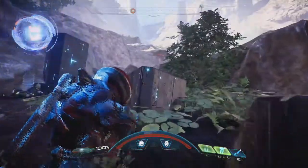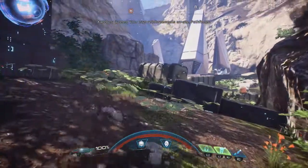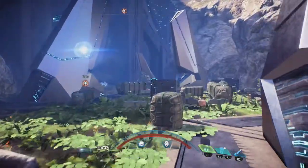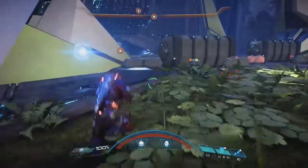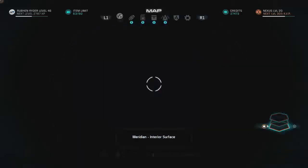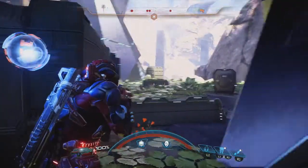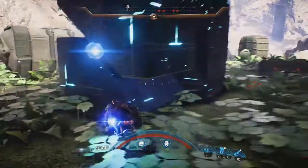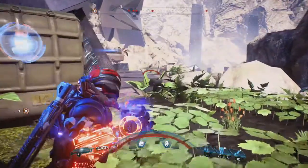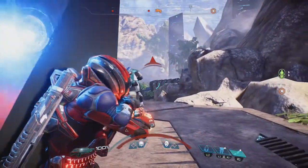I thought I could skip this entire sequence by jumping away from the combat area to the right, but I was unpleasantly surprised - you can't get through. You have to fight all the enemies, and that is a theme of this mission. It specifically states 'defeat all Kett that remain' in every sequence. I feel like it's an archaic design choice, because if you give me the ability to stealth past enemies, the design should complement that.